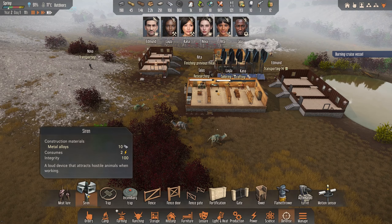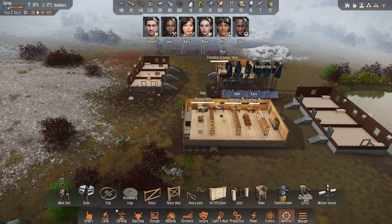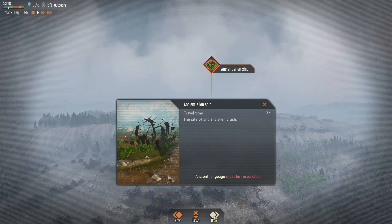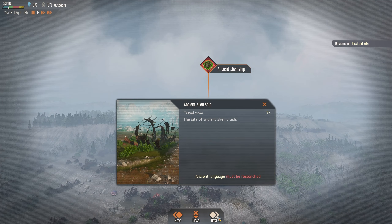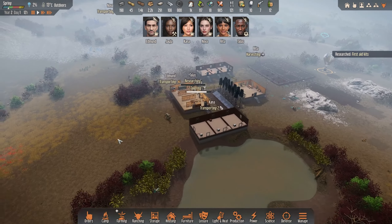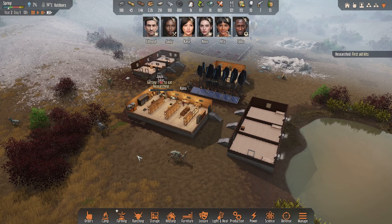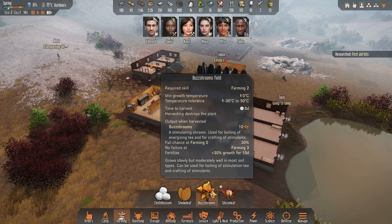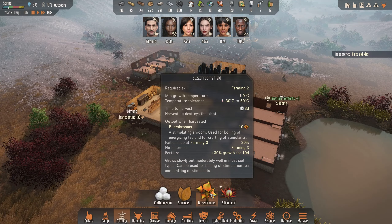We should try this new thing — the siren or the music device. This could attract hostile animals. Burning cruise vessel — we should send someone right away to have a look. We need to research that language for the ancient ship. Maybe that was what she found on the expedition — bus shrubs. Stimulants too — do we want that? I don't know.